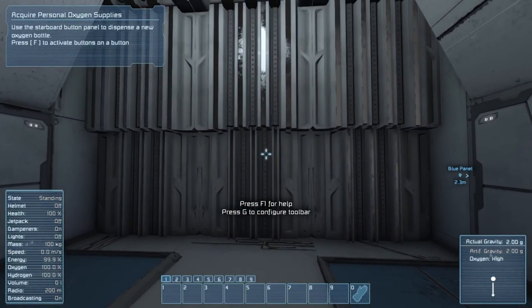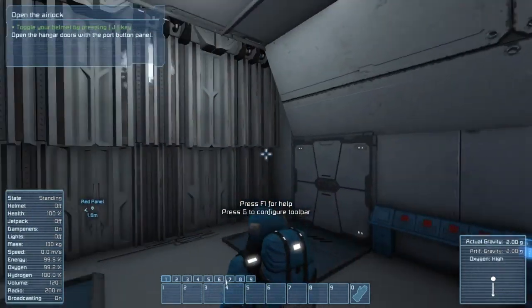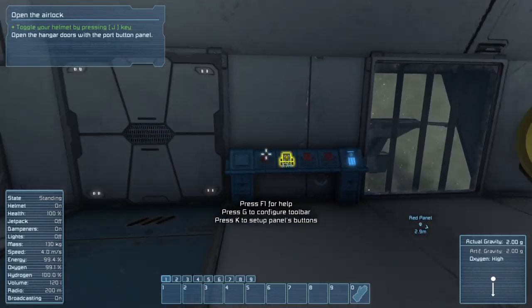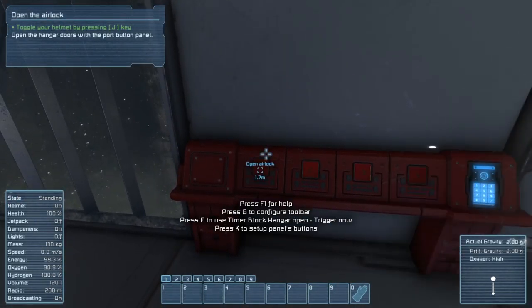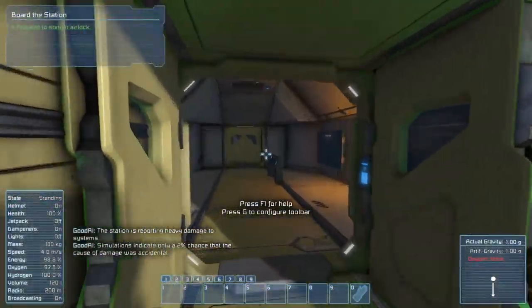Use the starboard button panel to dispense new oxygen bottles. Whoa, that looks fucking weird. Whoa, helmet's on. Open hangar doors. Here it is. All right, airlock's wide open.